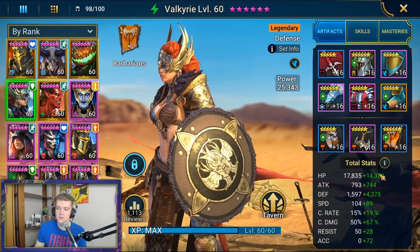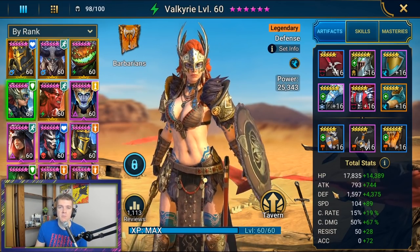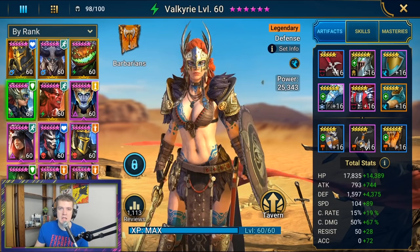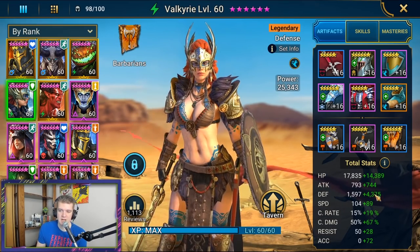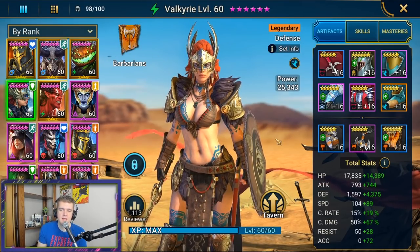If you notice your characters are really low in defense, I would look into that. I know this is an extreme case — almost 6k defense — that's super high-end with a very high base defense. But the reason I'm showing this is to show what to actually look for. I see a lot of people going into clan boss wondering why they're dying and they don't even have half that.